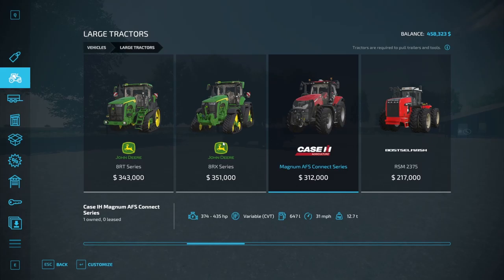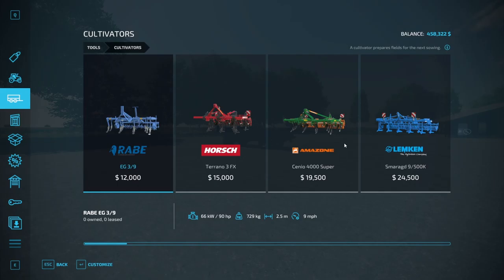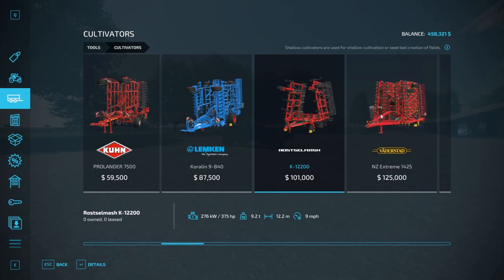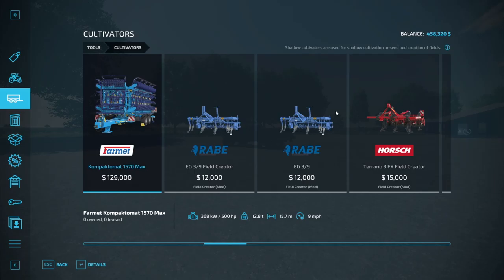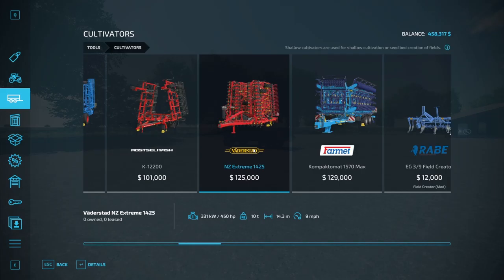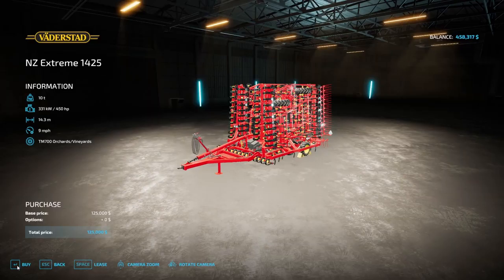I think that's a good tractor - it's $357,000 for 435 horsepower. Let's go ahead and buy that. Now that's the expensive stuff taken care of. Let's take a look at cultivators. If we can do cultivating jobs those are relatively easy and straightforward. Let's find one that has the best possible width. This is 12 or 15 meters wide but needs 400 or 500 horsepower - we have 435. So if we look at this one it's 14.3 meters and just in our range. Let's go ahead and buy that.